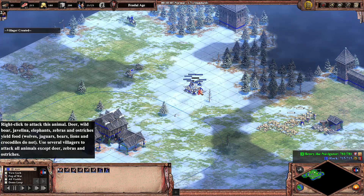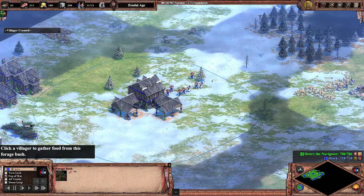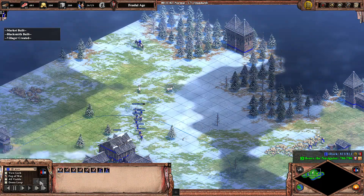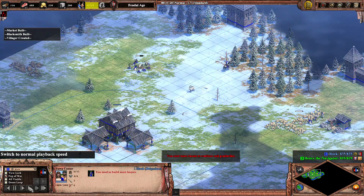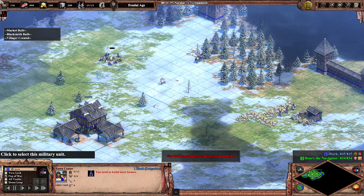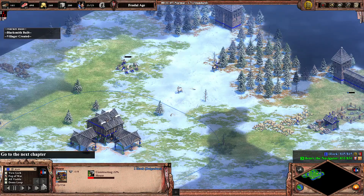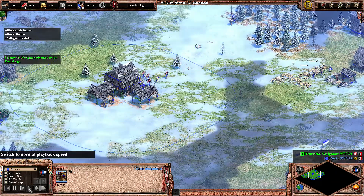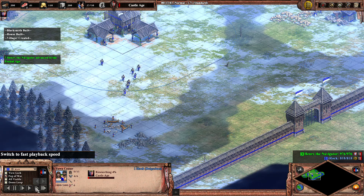I don't actually have the food yet to go up to castle — it's only 1039. So these villes are going to have to go back to the TC. I'm sending my new villes to berries, and after I take these two deer I'll have the food to go up to castle. The villes are still going to berries — I'll build a house over here. Now I have food to click up to castle at 1255. Not a bad fast castle time.